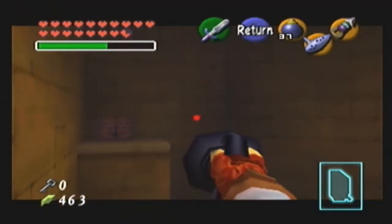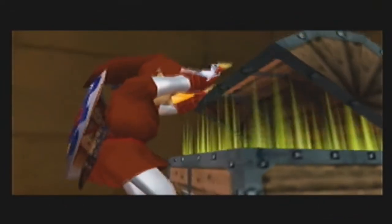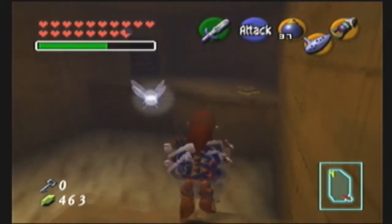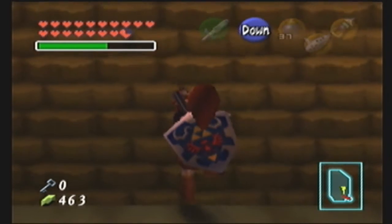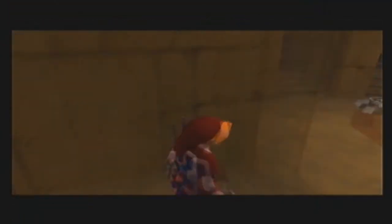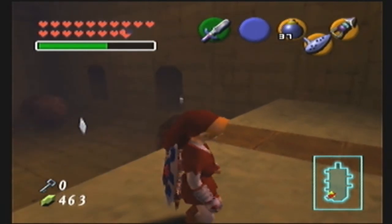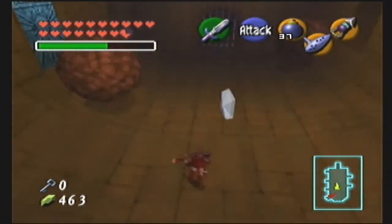A massive chest appears - what goodies could be in there? I forgot to show something: if you kill enough green leevers, a big purple leever will appear. It's got better AI than the others - they don't home in on you but do a swerving pattern. How did I not reach that? Are you serious? Don't worry, I've got another plan - let me stand over here.